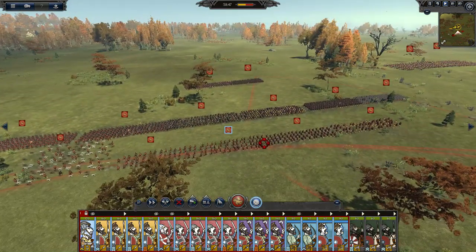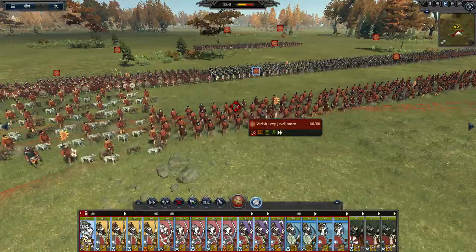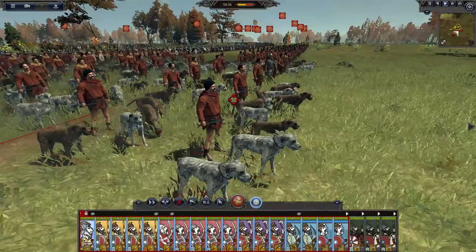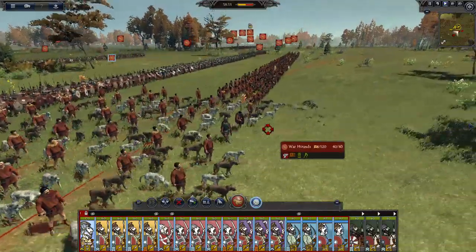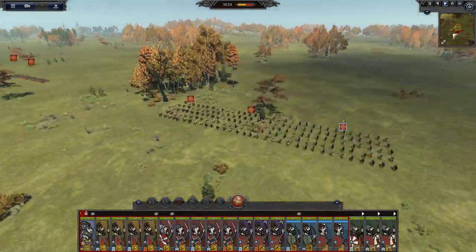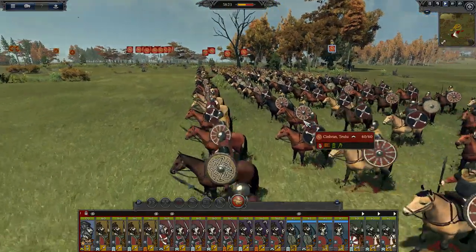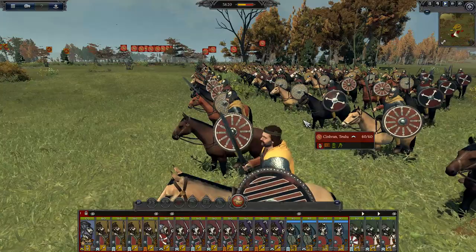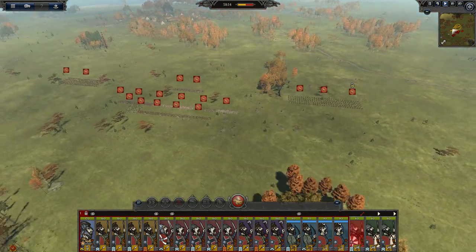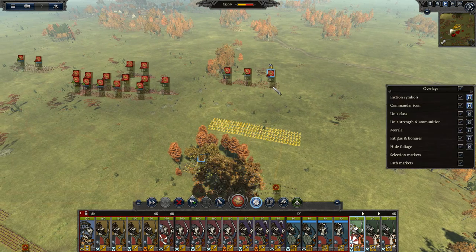The enemy has quite a lot of spearmen, spear throwers, archers, and they've got some war dogs. I'm not entirely sure how well they will perform against our men. They've got quite a bit of cavalry, and one of the cavalry units contains their general — I think it might even be the king of this little faction. So if I concentrate on him, I could cut off the head of the enemy leader.